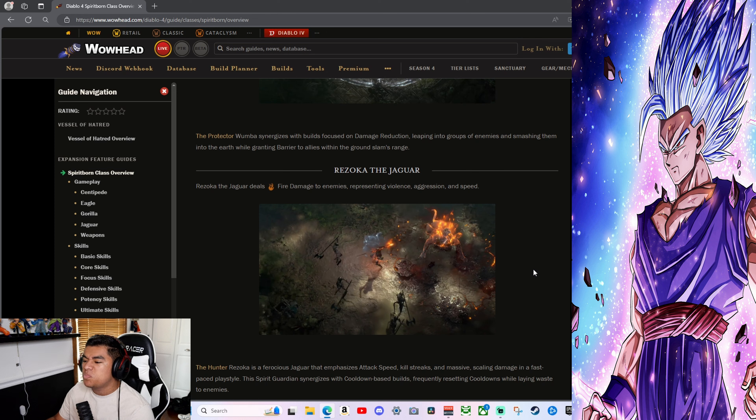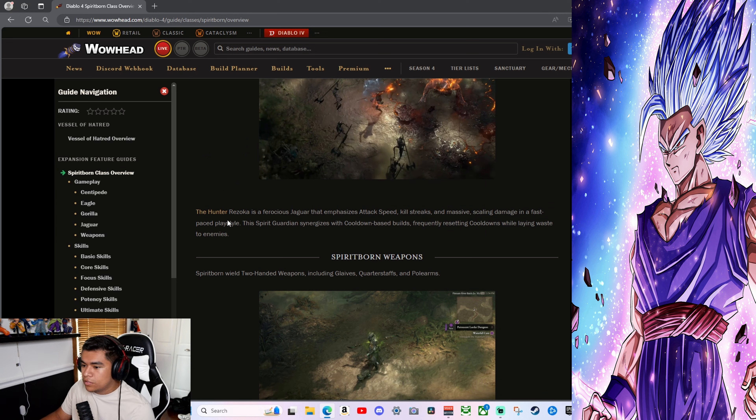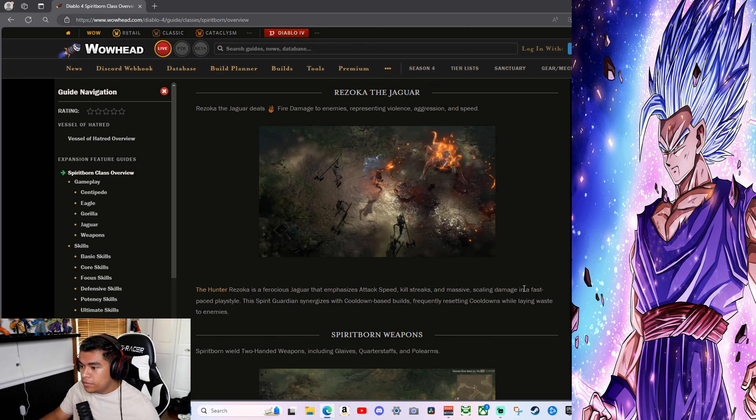The Gorilla deals physical damage, aligning with the bruiser archetype — active defense and protection. The Protector ultimate has the gorilla spirit protecting an area for 6 seconds, continually smashing surrounding enemies for 80% damage and granting you a barrier for 15% of your maximum life every 1.5 seconds. Then we have Razoka the Jaguar, dealing fire damage, representing violence, aggression, and speed.